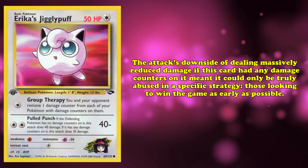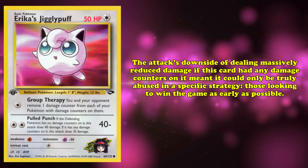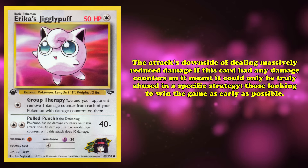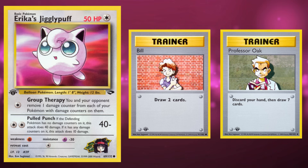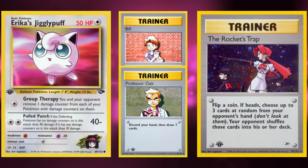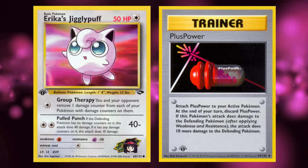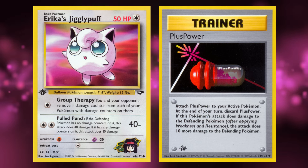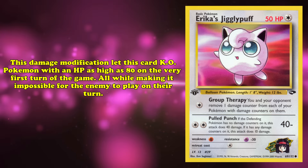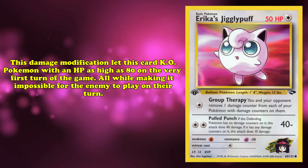However, the attack's downside of dealing massively reduced damage if Jigglypuff had any damage counters meant it could only truly be abused in a specific strategy — those looking to win the game as early as possible. Backed up by incredible draw trainers like Bill and Professor Oak, players could dig through their deck on the first turn looking for hand disruption cards such as the Rocket's Trap to get rid of all cards in your opponent's hand. Plus Powers boosted Pulled Punch damage by 10 for each Plus Power until the end of the turn, allowing Erika's Jigglypuff to KO Pokémon with HP as high as 80 on the very first turn of the game, while making it impossible for your opponent to play.